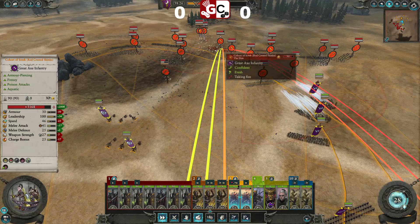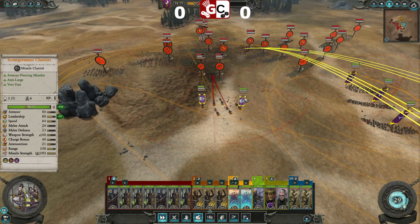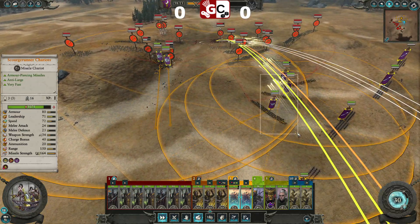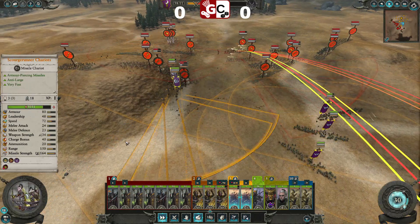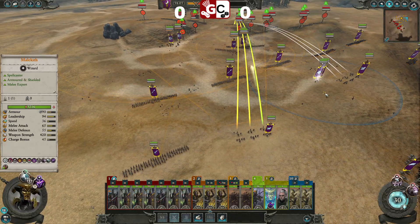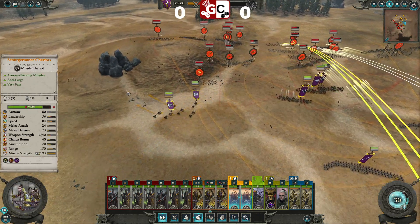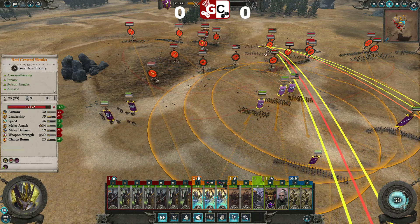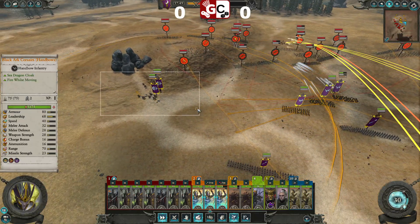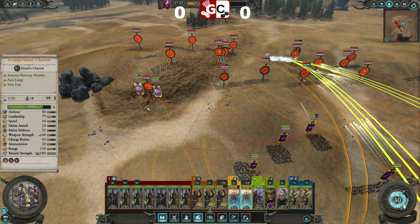We'll just pour the fire in and see what we can do. We do want to get rid of the Cohort of Sotek as quickly as we can. We're going to get rid of the Red-crested Skinks — we're going to charge this unit here. Don't want to get caught by the Red-crested Skinks if we can help it. We'll keep our front lines spinning around and get our hero squad on the front. Taking a bit of damage here on this Corsair handbow unit.